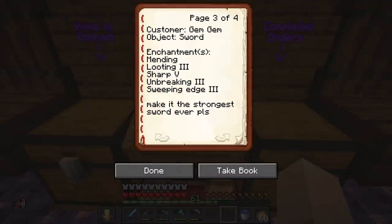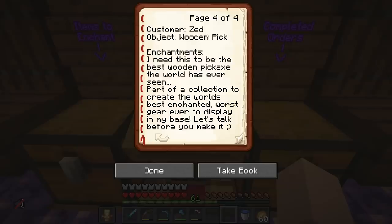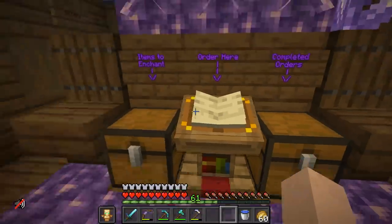It's been a little while since we've been in the I Enchant shop. I'm curious to see if anything has gone down — have we gotten any more customers since XB? We've got our first written order — Gem! Wants a sword: Mending, Looting, Sharpness 5, Unbreaking, and Sweeping Edge. Oh no — Sharpness 5 is going to be a bit of trouble because we can't just get that directly from the enchantment setup. We might have to rely on some villagers. I think it's time to get our villagers going. And look at this — we've also got another order. Zed wants me to enchant a wooden pickaxe. Is he going to pay me to enchant a wooden pickaxe?